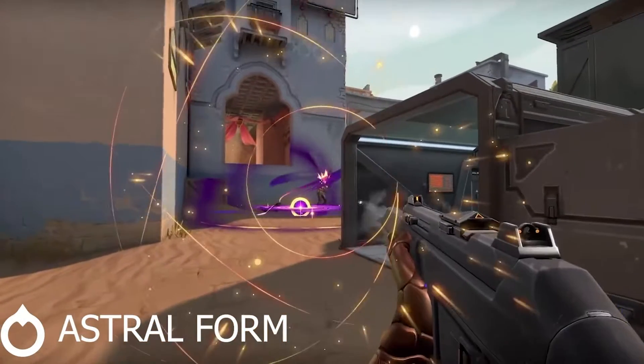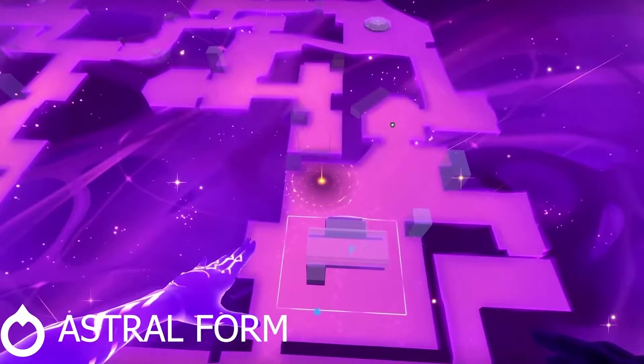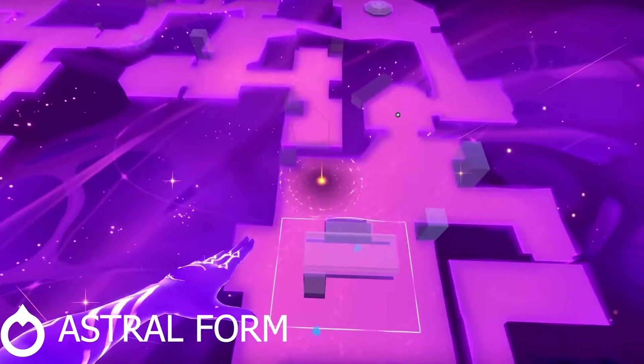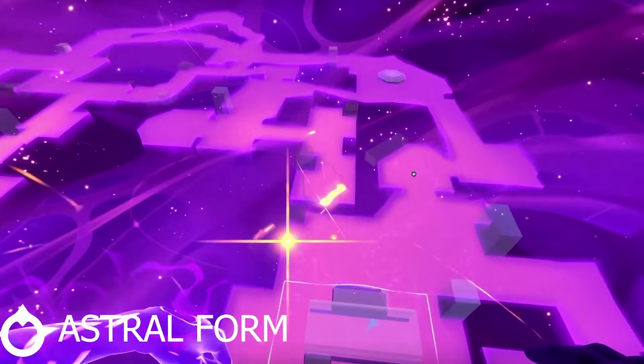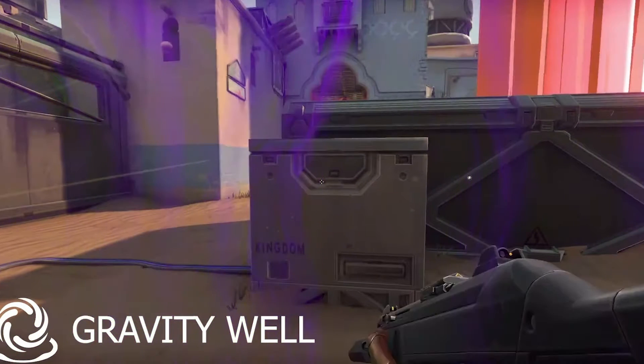Her ultimate is Cosmic Divide. When you go into Astral Form, you can right-click to activate your ult and select two points for your huge wall to go up wherever you choose. This wall will block bullets and heavily mute your team's audio. There have been a lot of great controller ultimates in Valorant, but this one just might take the cake honestly. We will have to see how this one shakes out in the future.